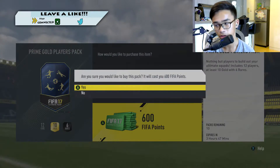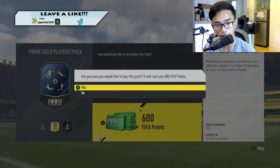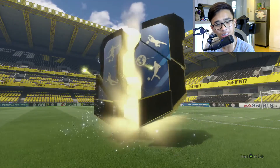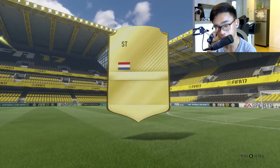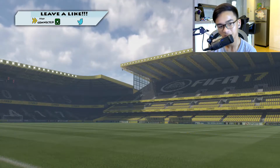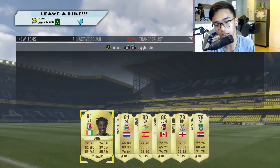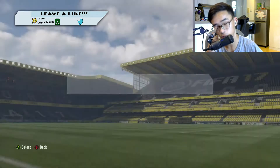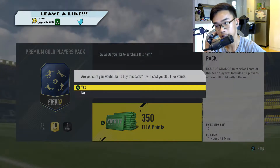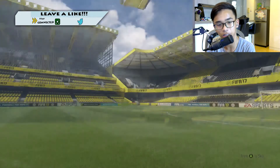Starting off big — come on please. It's not a walkout, just three small flares. Van Persie, 81 rated. Well, that's great. I'll just discard all of them because I can get some coins off that. Then we have the 25k packs.